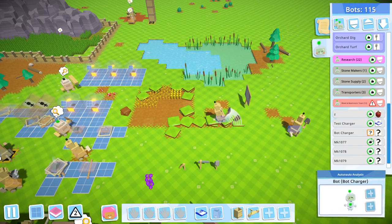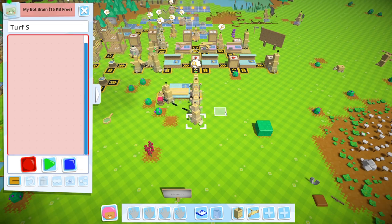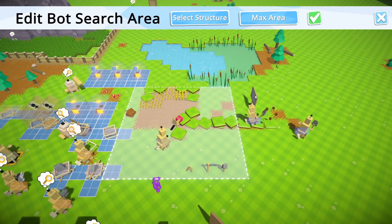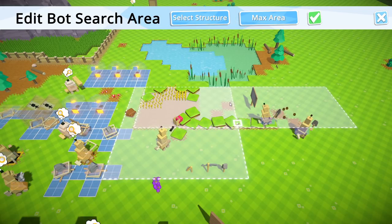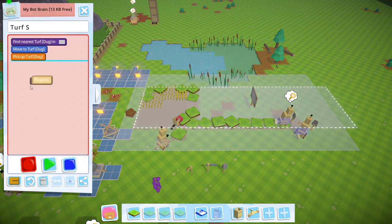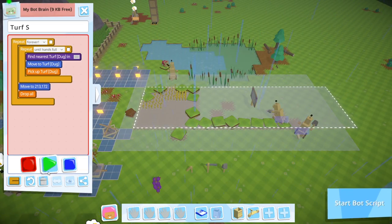Turf bot — turf storage, maybe. All right dude, come over here. Pick up turf. This is a hard one because I want it to look all over the place for this. We're going to put this whole thing into a repeat loop until your hands are full, and then have it drop off over here. Drop all — that's perfect. Do that forever. Have fun. Enjoy yourself. Okay — textiles and clothing, hello! Clothing for the kittywinks. We got all kinds of stuff.